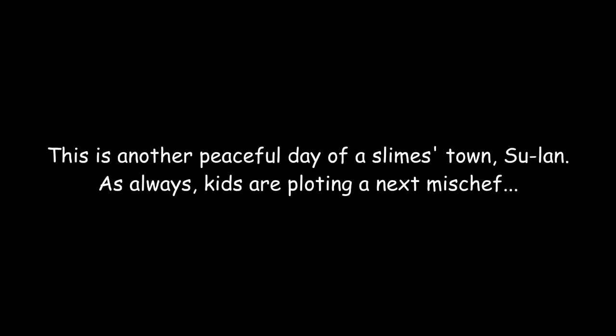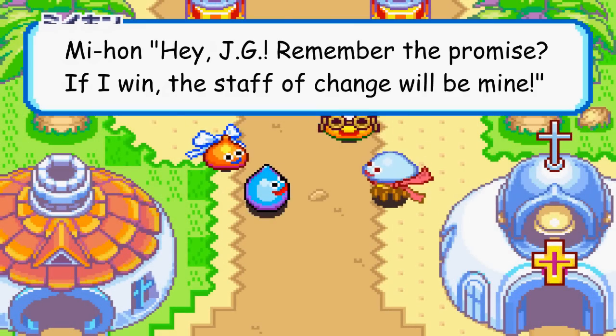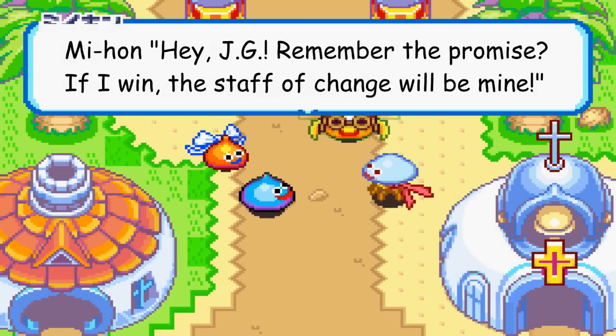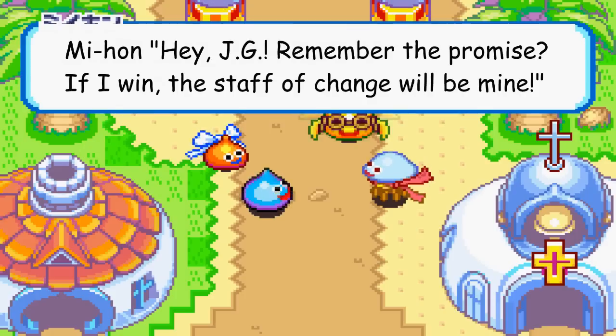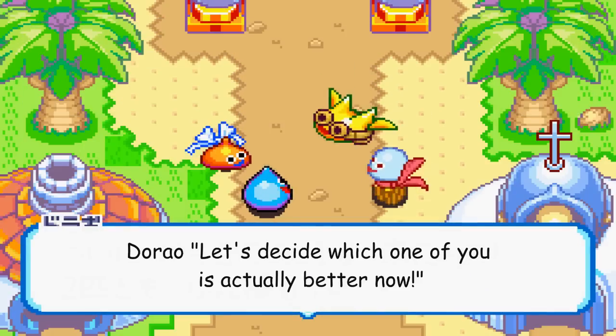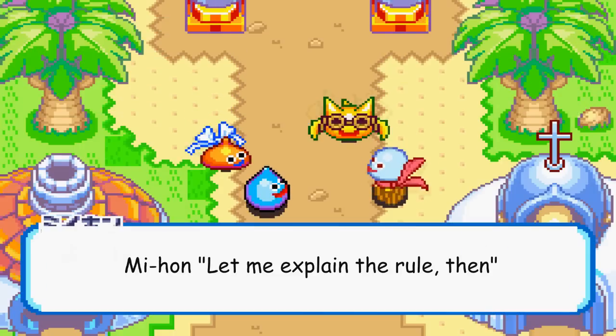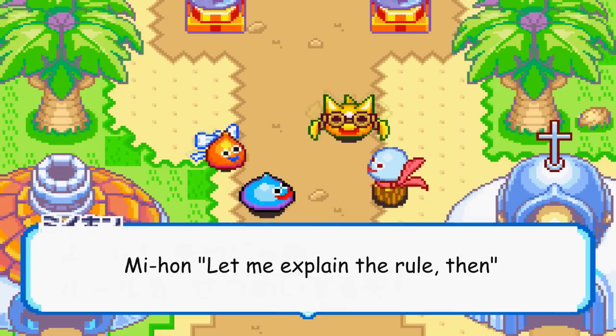Choose your save data and press start. This is another peaceful day of Slime's Town Suran. As always, kids are plotting their next mischief - so are we going to be the kids? Hey JG, remember the promise: if I win, the Stuff of Change will be mine. Let's decide which one of you is actually better now. Don't lose to me or let me down, brother.